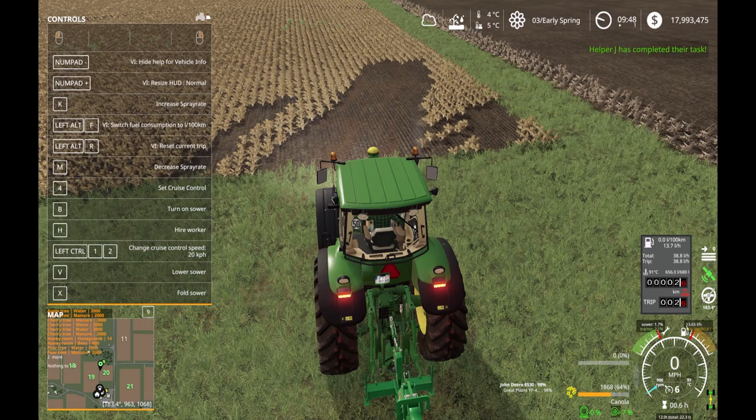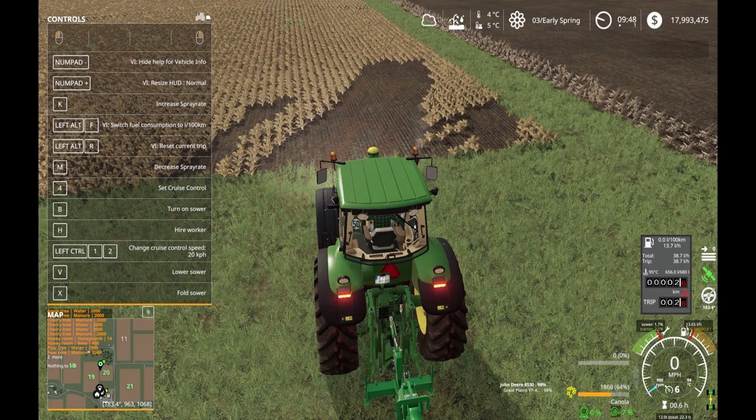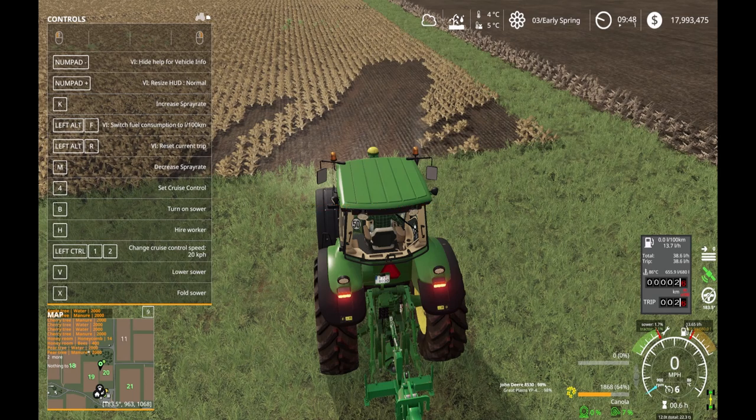Okay — I don't know why it says that. 'Helper J has completed their task.' Whatever that means. I guess the command is sometimes for the helper. Hold X — okay, I've got to create a track too. Let's just take a look at this menu. I'm going to have to set A once I'm in the field. I'll do that in a second.